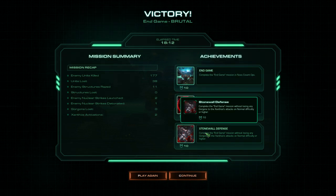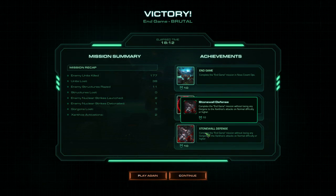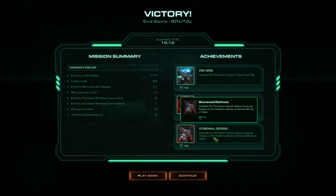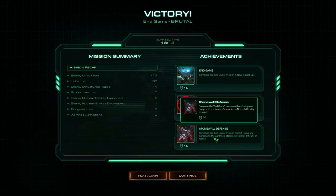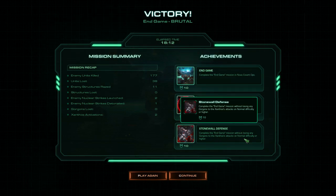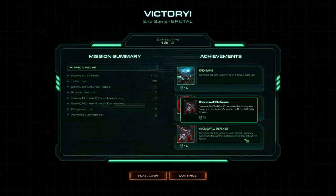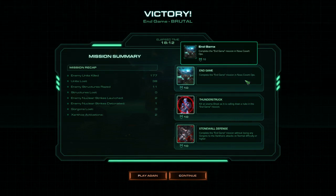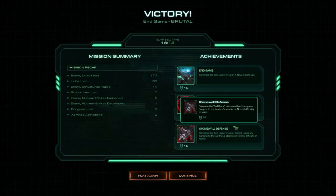As for dealing with the Xanthos — the minute it activates that super laser and starts to come down, you can actually wait until you have more battlecruisers. But it means losing some of the Gorgons, which is totally okay — it'll just go from Gorgon to Gorgon, but it gives you time to build up. If you need to build up, just do that. But I'm showing you it is possible — barely — to do it without having to do that. It just requires a pretty crazy amount of micro.